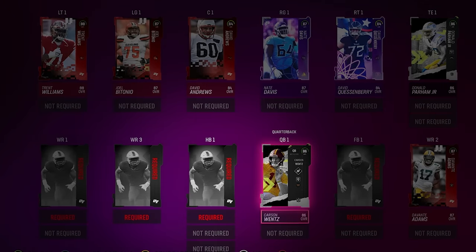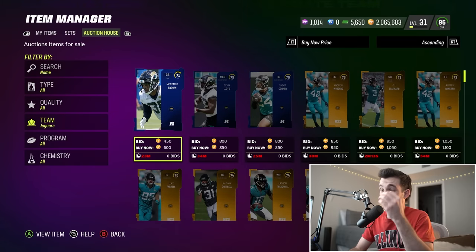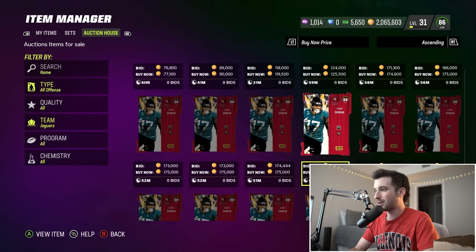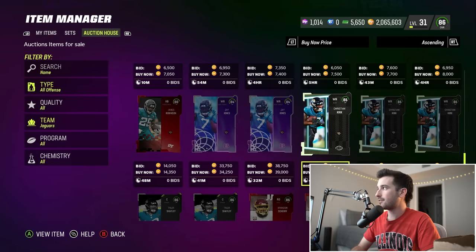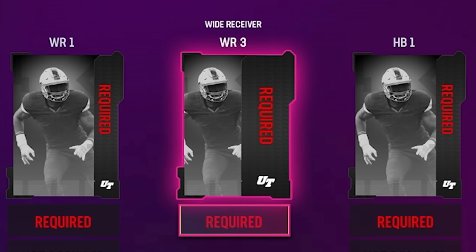I've left some pretty prime positions open on offense — like wide receivers and halfbacks — knowing that the numbers and overalls could get tough here. Of course we draw the Jaguars. This is low-key a sick pennant, I love the colors. Our options are pretty limited — it's all offensive linemen and positions we already have. We haven't used Christian Kirk's number yet — 13 — so even though he's an 85 overall, he's going to be our next wide receiver.